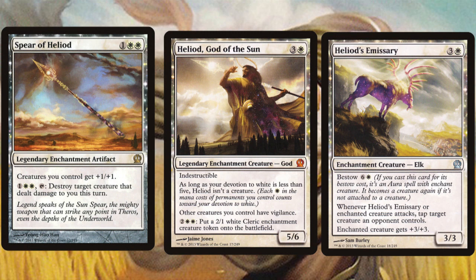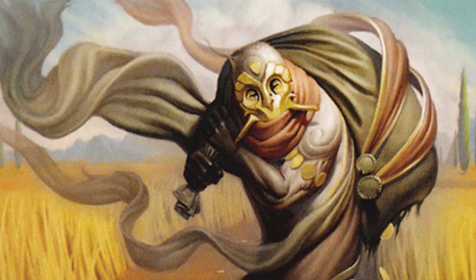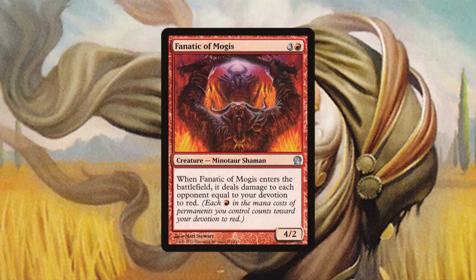Being enchantments, these cards are easier to remove than they would otherwise be, but they make up for it with powerful effects and the fact that they enable enchantment-matters strategies. As well as being represented through enchantments, faith in the gods is represented through the Devotion mechanic. A card with Devotion cares about the number of mana pips of a certain colour that you have in play. For example, the card Fanatic of Mogis deals damage to each opponent equal to your Devotion to red when it enters play — it counts itself, so this value will always be at least one, but the more red cards you have with more red pips, the higher this damage will be.